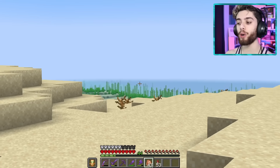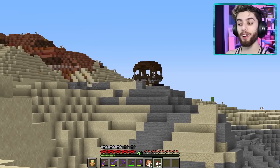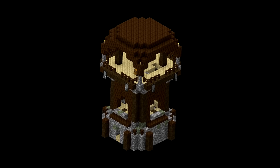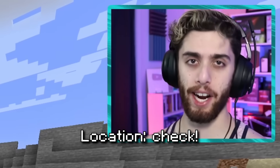My plan is to tear this thing down and build the new one right out over the ocean. The reason I want to build it in the same area is because of that thing right there — the pillager outpost. For all you noobs out there, raid farms are powered by the bad omen effect, and the easiest way to get that is at the pillager outpost.